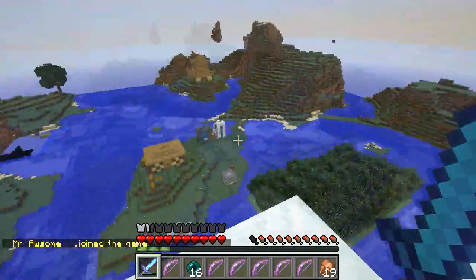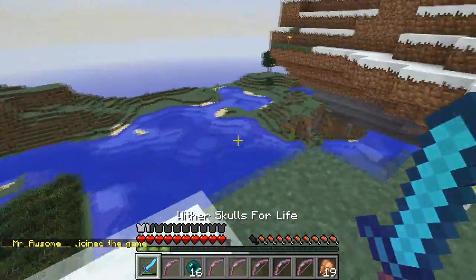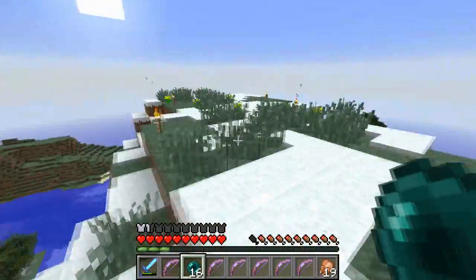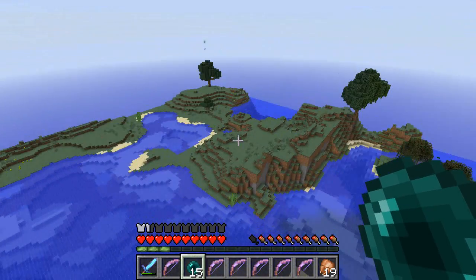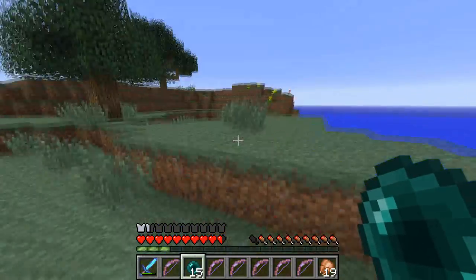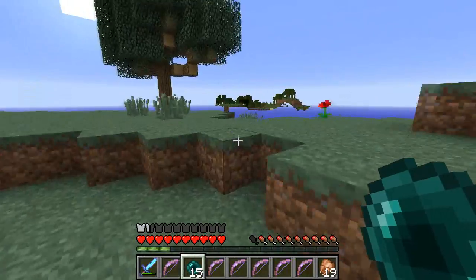We need to head down here. I just can't wait for 1.8 — it's going to be so much better with the enchanting. The enchanting for level 30 books will be so easy with my wheat farm and my leather cow farm. I'm going to make a cut, guys, so I'll see you in a second.